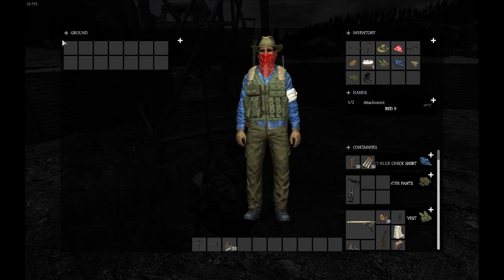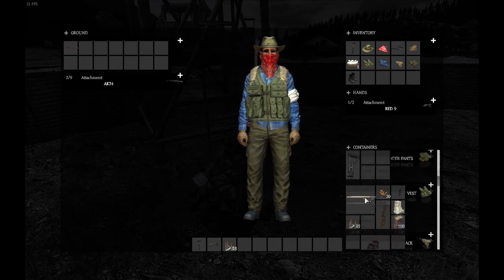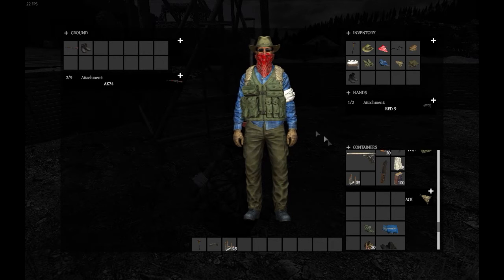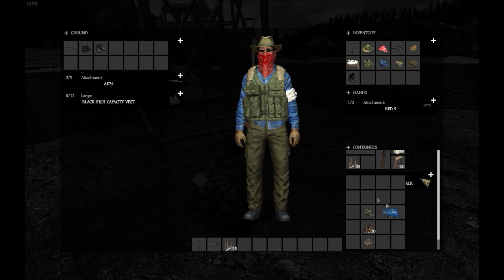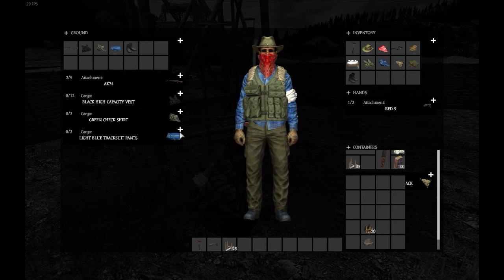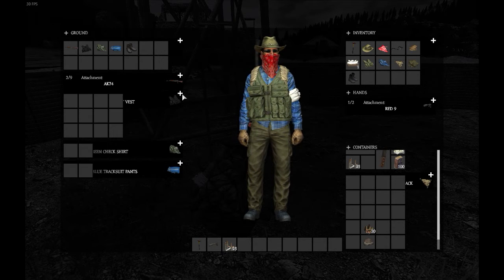I've killed a zombie. As you can see when you come to the zombie you can open up the menu and I'm pretty sure that you didn't know that you can actually store loot on the dead body of the zombie. I placed the primary weapon on the zombie and I can also place shoes, vests, shirts, pants. It works with anything you could put on a dead body of another player.